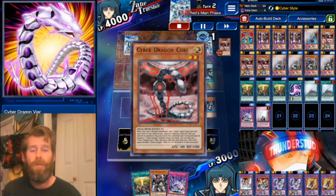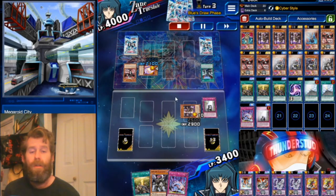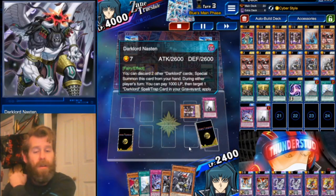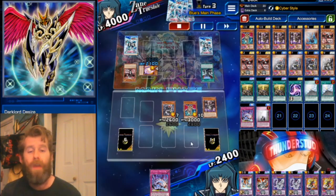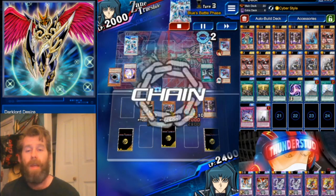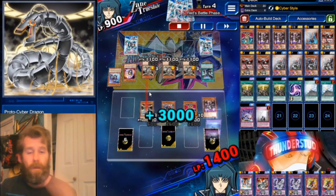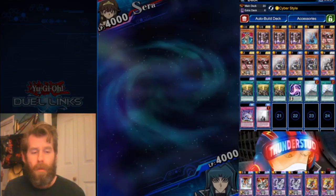Our boy uses Roids and summons a Core — we're going to Sanctify the Core to stop the search. He chains a Veer; that doesn't really matter, Veer just gets a special summon but we still negate that Core search. He then destroys his Core to get a Kiteroid. We use Banishment to get a Desire; Exhal copies the Banishment to search Nastin. We bring out Nastin, tribute off the Exhal, Cyber Style, set the Overflow. He uses Kiteroid properly but actually misplays by chaining its effect, so we pick up a Pokemon. He had three cards in hand but couldn't do anything. I Sanctify my own Desire and he commits Senpuku. Great stuff.